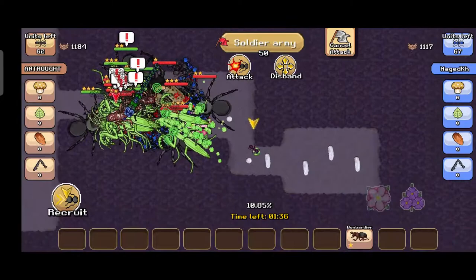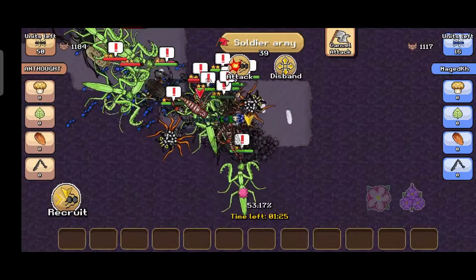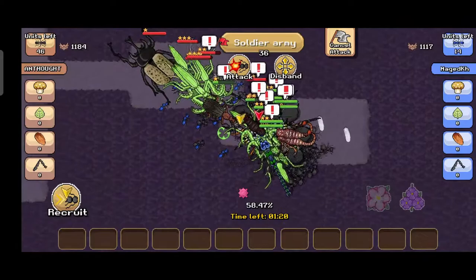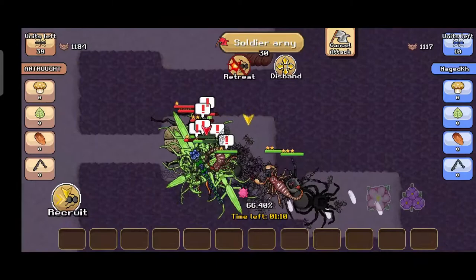I'm going to use the stun and put in the bombardier — I want the bombardier to kill all their soldiers, otherwise it's very annoying. A lot of their soldiers are dead. Now I just need to kill their creatures and then impregnate the queens.